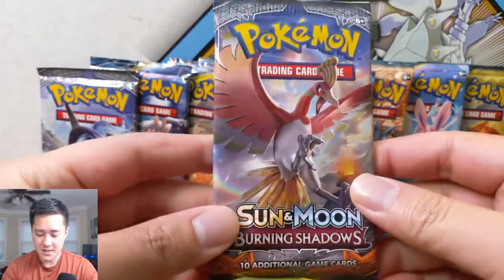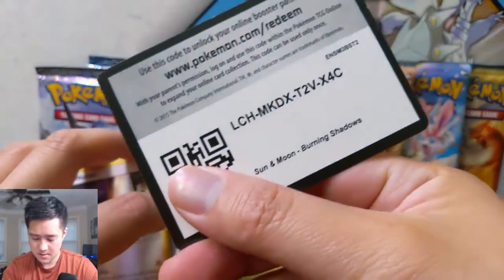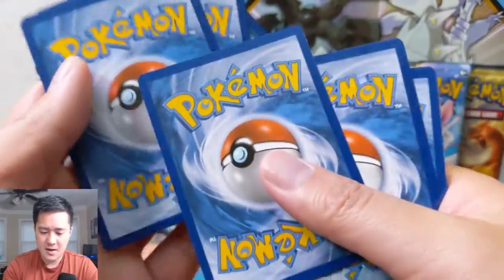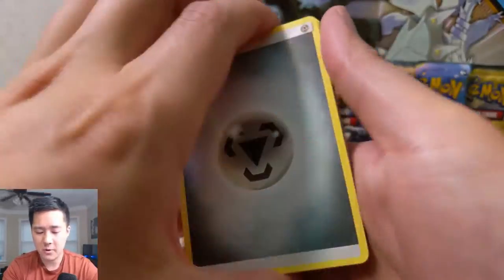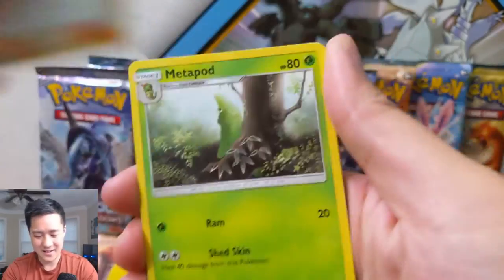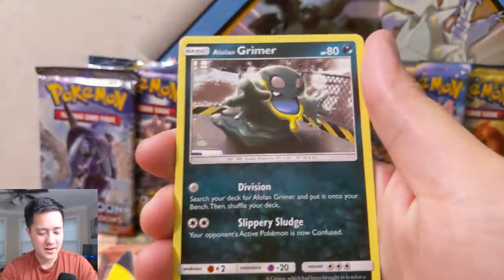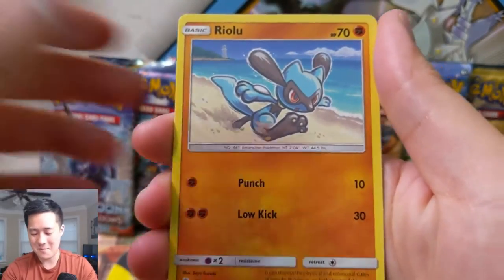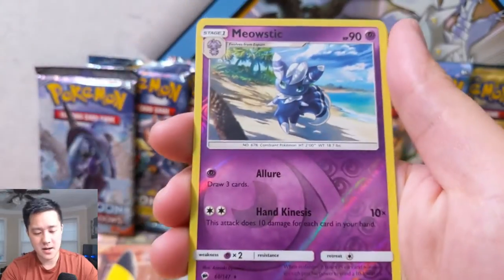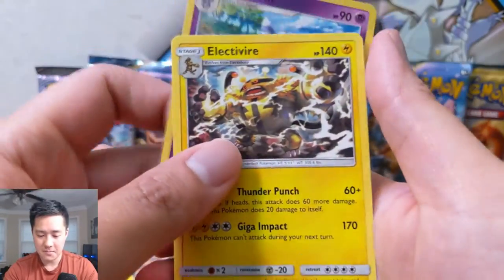Starting off left to right as always, we'll start with a couple packs of Burning Shadows. If you manage to snag one of these code cards, let me know what you pull — especially if it's something good. I think it'd be really cool if someone pulled like a rainbow Zard from one of these code cards.